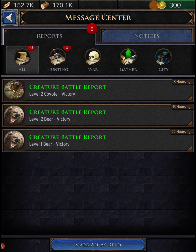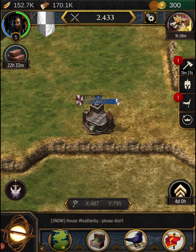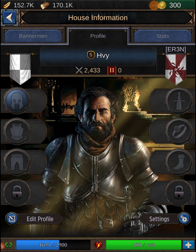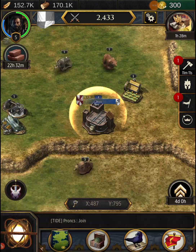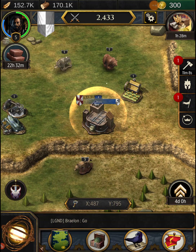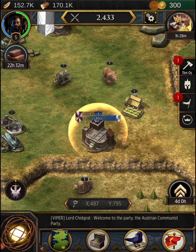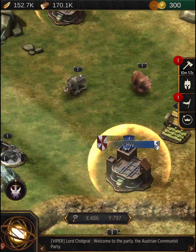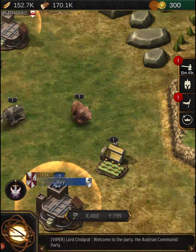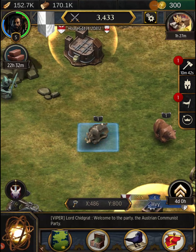We got a coyote victory — we actually attacked something. Let's go back out into the world and do more attacks. I should start crafting gear too — I need to build a blacksmith, which I haven't made yet. I also lost an account I had before and had to start over because I was switching between my phone and my tablet. The animal graphics look kind of wooden and not realistic at all.